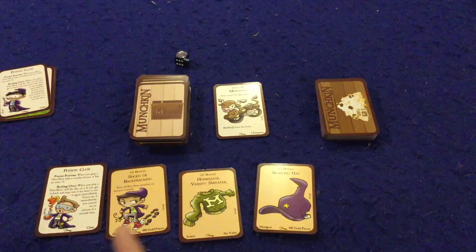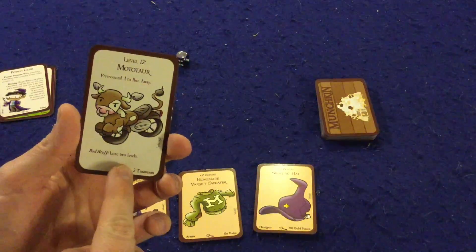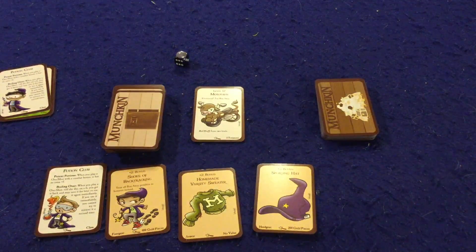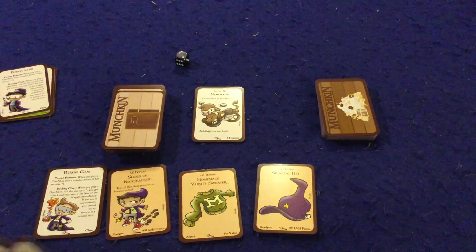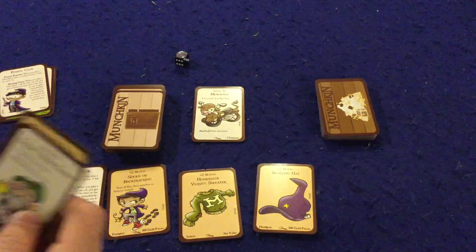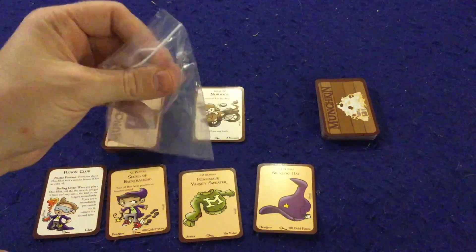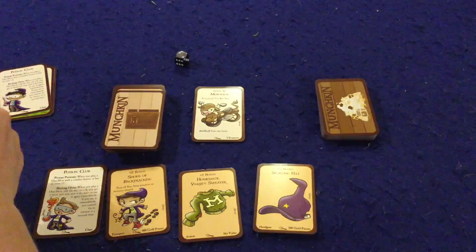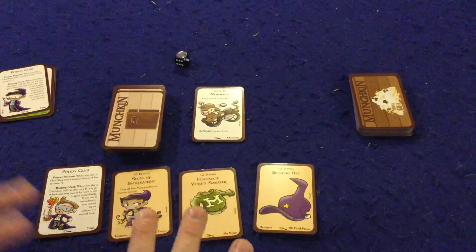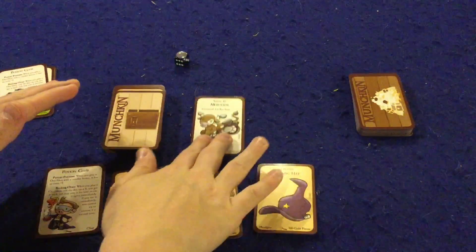If you unsuccessfully run away, there will always be bad stuff on the bottom of each monster card. This guy makes me lose two levels if I can't escape. If I defeat him, I gain a level and three treasures. Currently I'm at a power of eight, plus the Potion Club gives me an extra plus one on one-shots — and I do have a one-shot in hand. I could also play my Paper Bag. I'd probably ask for help from another player at this point.